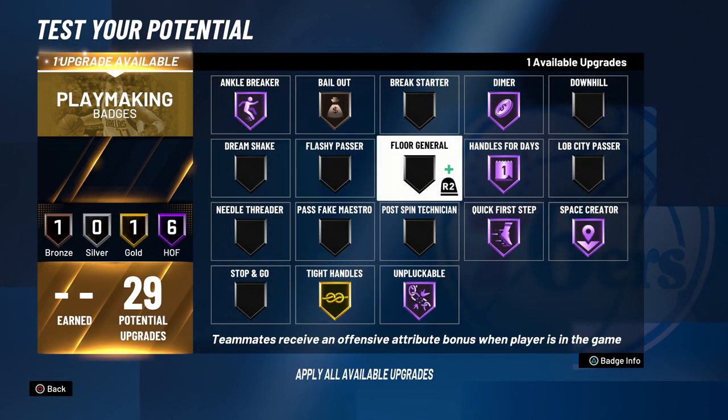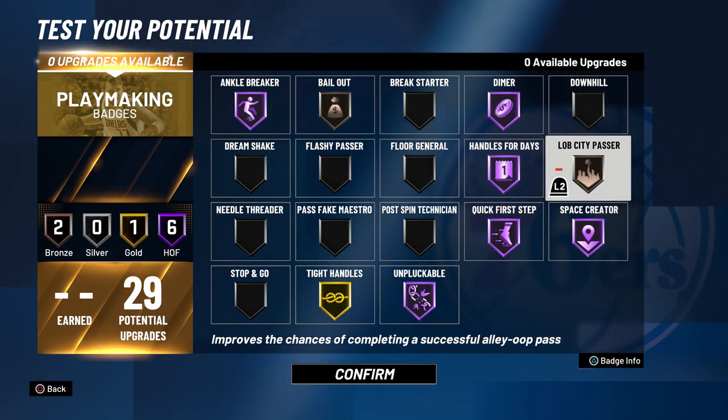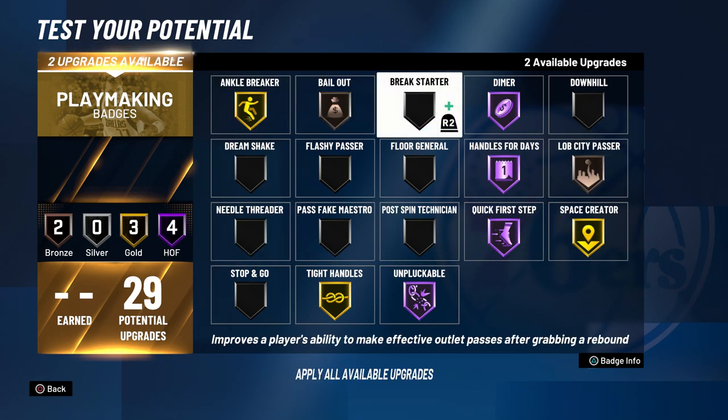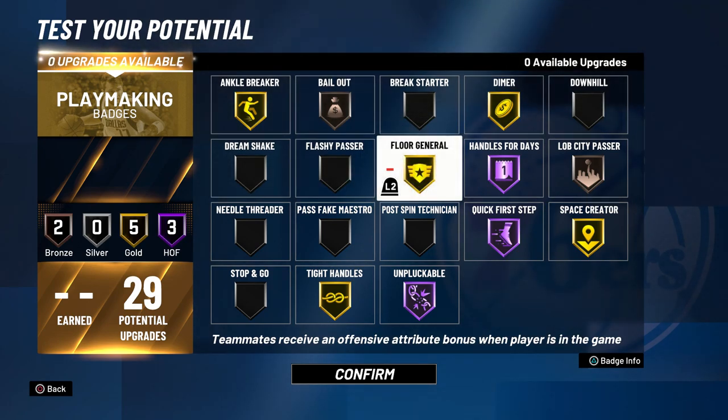Also unpluckable hall of fame and tight handles hall of fame. You could take tight handles to gold and put lob city passer on bronze — that's a decent badge. You could also take three badges down to gold: I would take space creator, ankle breaker, and dimer down to gold if you want to put floor general on, because that badge also fits him.